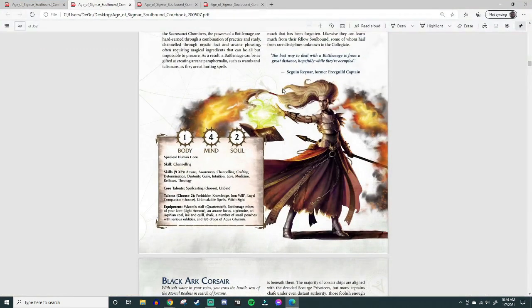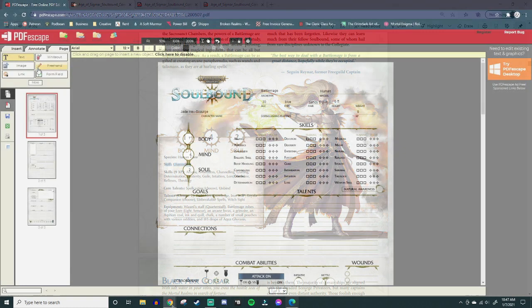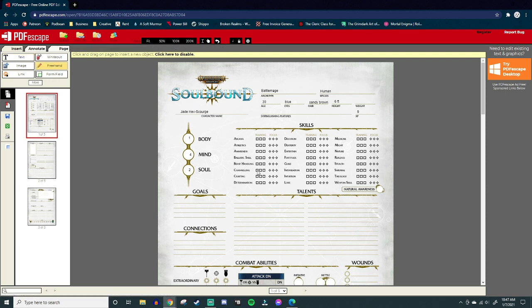Heading over to our sheet, she has a skill in Channeling. The archetype listing shows a skill and then skills with 9 XP in parentheses below. What this means is: just for choosing that archetype, you instantly get a bonus in the defining skill. Battle Mages are good at Channeling — that makes perfect sense. So just for showing up, you get a free training and a free focus in Channeling.